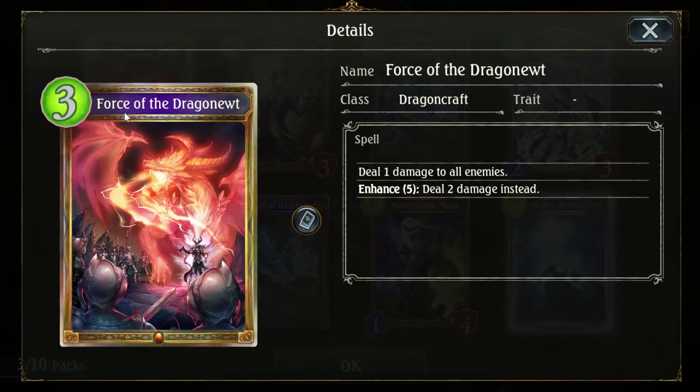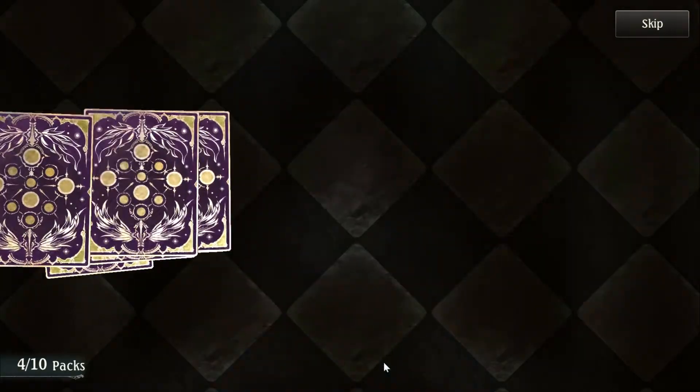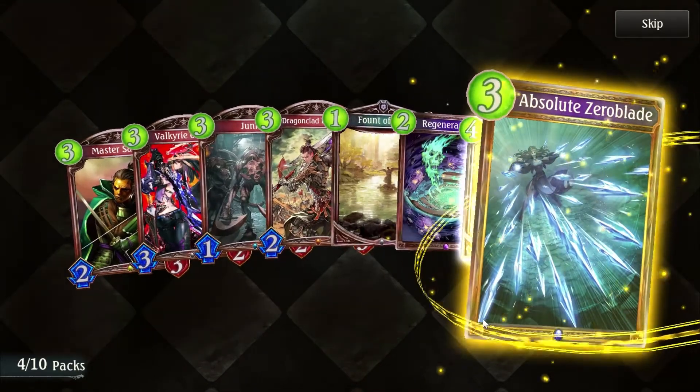Also, I am jet-lagged so hard — I'm so sorry, I'm going to be all mumbly. Force the Dragon Newt. We are replacing a lot of spells and cards that are leaving rotation, so stuff like that is expected.